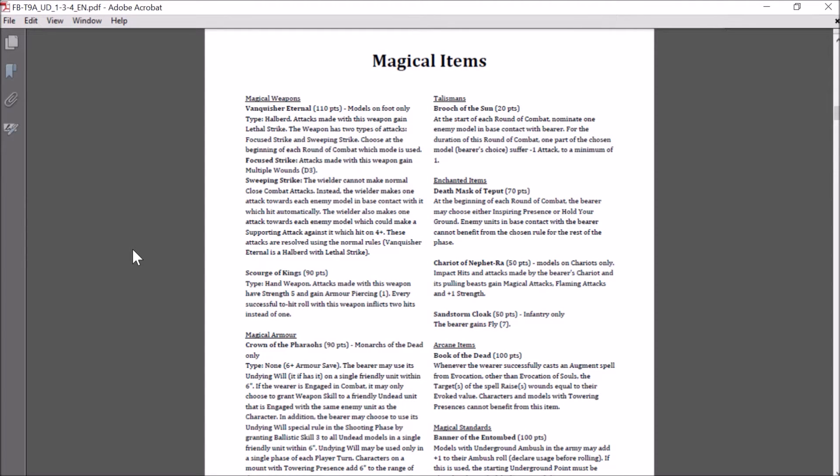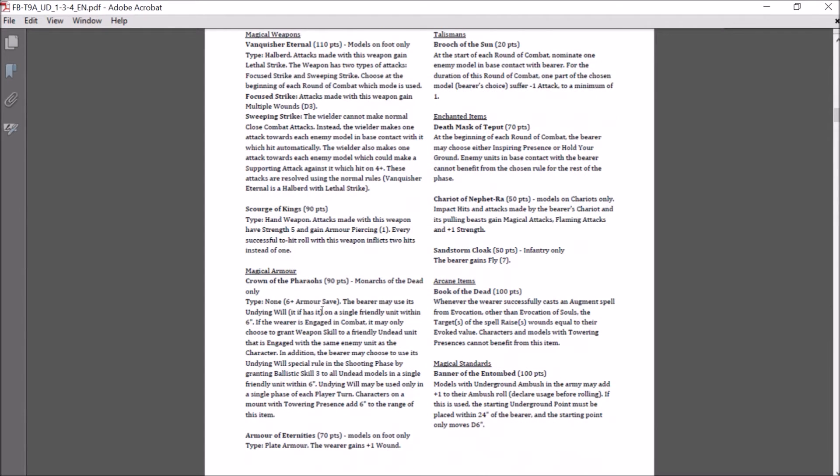The Scourge of Kings: a hand weapon where attacks have strength 5 and armor piercing 1 (minus 3 to armor saves). Every successful hit roll inflicts two hits instead of one. Another fantastic weapon, though it's rarely seen used — most people don't use their Tomb King characters to fight aggressively.